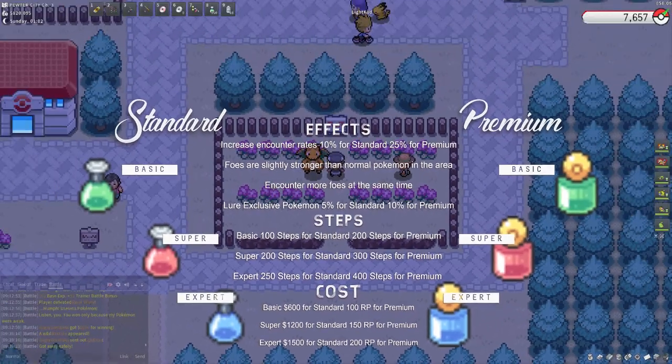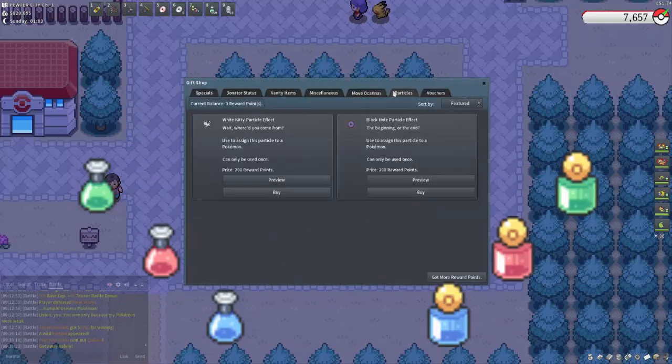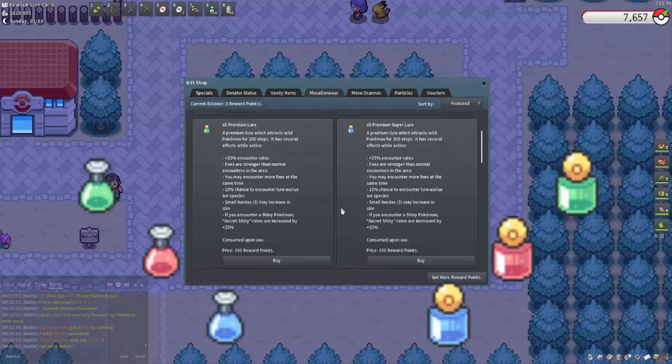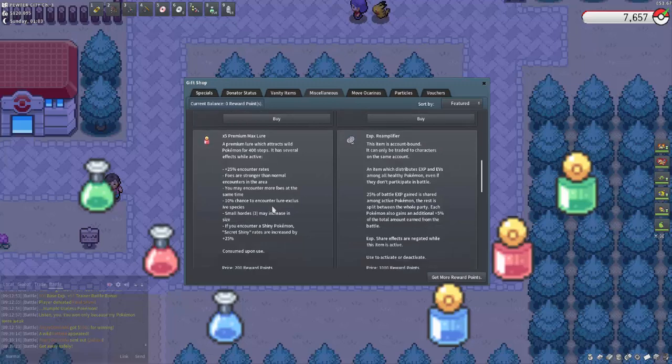Expert are 1500 for standard and 200 RP for the premium version. You can find lures wherever you can get a repel — the strength of the repel determines what type of lure you'll find. For premium, you go to the gift store, into the miscellaneous section, and there are the premium lures with all the details I just mentioned.